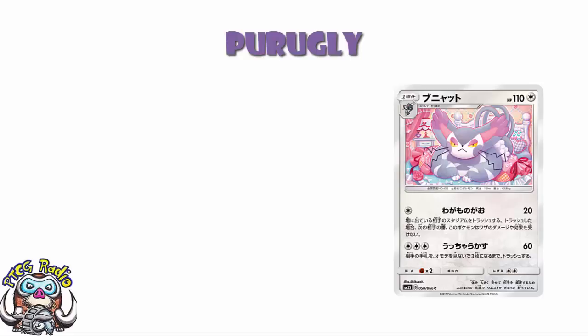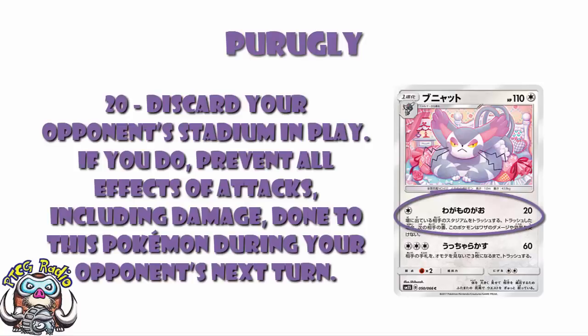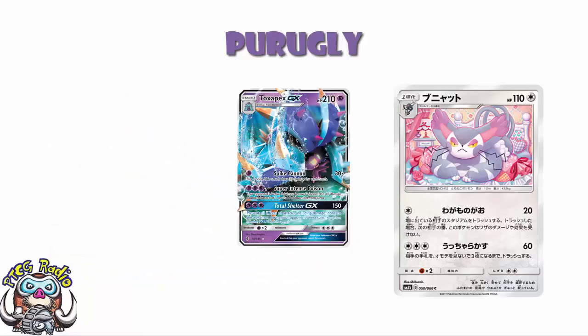But let's have a look at the attacks, because the attacks could be quite good. For 1 colourless energy, 20 damage. Discard your opponent's stadium in play. If you do, prevent all effects of attacks, including damage, done to this Pokemon during your opponent's next turn. Getting complete immunity for a turn is incredibly good. We see this on GX attacks — like Toxapex GX's Toxic Shelter, which gives you complete immunity the following turn. That's a GX attack. This is a regular, ordinary, everyday, standard run-of-the-mill attack, and you still get this same level of immunity.